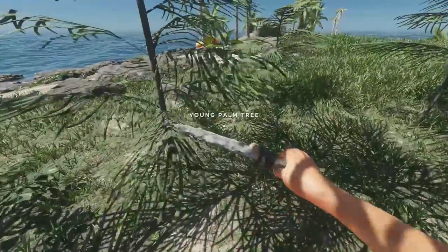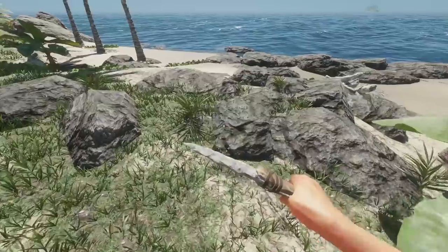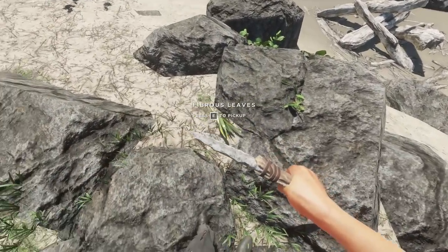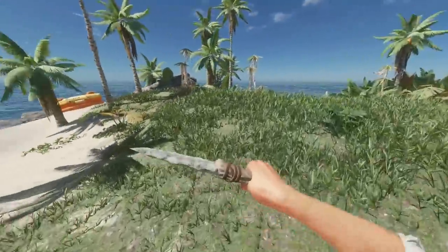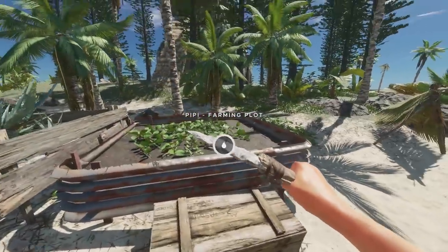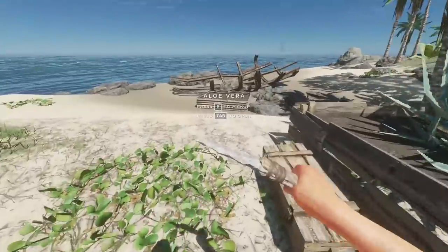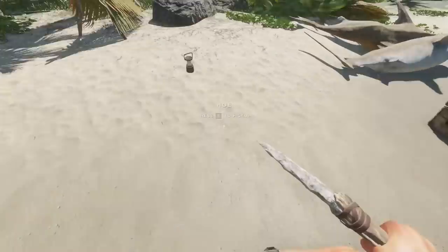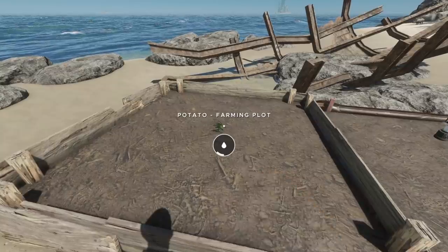We've got more potatoes - hell yeah. We need to make another farming plot using planks, just so we can plop them down and get them growing. Unless they're two plots next to each other? I think they were. Now, I personally haven't found a difference between this farm and this farm yet - both of them seem to be growing for an infinite amount of times so far. Could be wrong, but let's get the hoe and make the second plot because we need to have as many as possible. And let's plant the potatoes. Awesome.